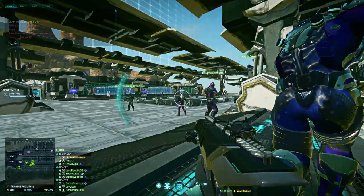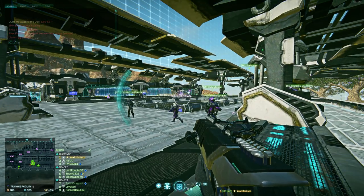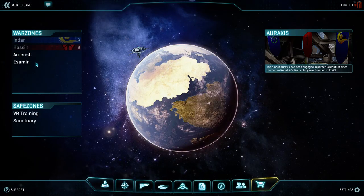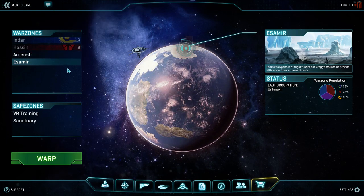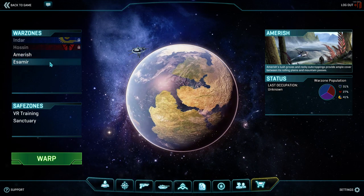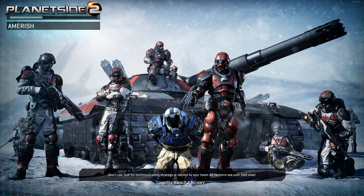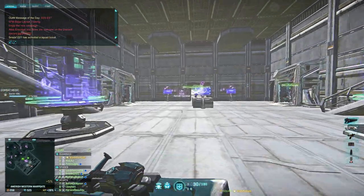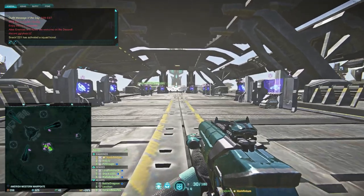VR training is absolutely useless, I just needed a spot to get us all gathered. We're going to switch to whatever continent doesn't have a queue - I think Esamir or Amarish. We've done a lot of Esamir and there's a lot of pop rolling around, so let's do Amarish. We can go to some of the turned-off bases. The other fun part is we're going to pass around PL and we're going to get to draw on the map - we're going to use that tool today.